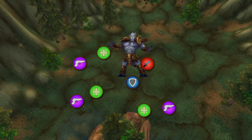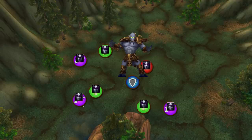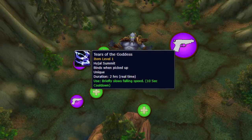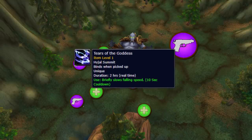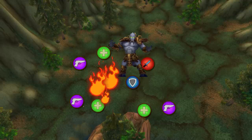Archimonde. Tank the boss where you like. Decurse grip of the legion. Every 40 seconds, the boss will fear — deal with it. The boss can knock you up. If you get knocked up, use your tear of the goddess item you picked up before the fight. Be careful as it only slows you for 2 seconds, so use it when you're close to the ground.